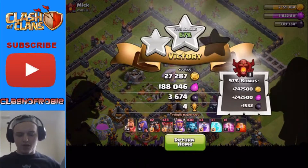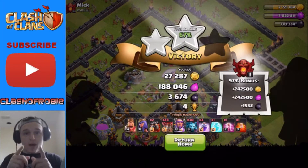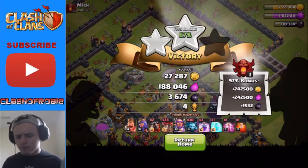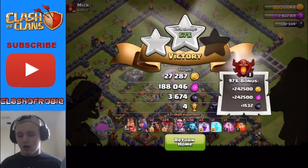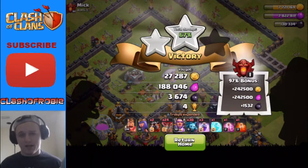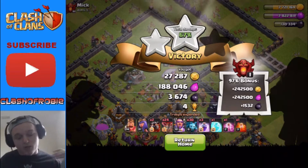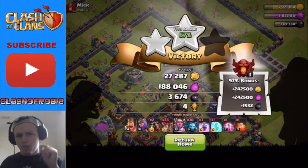67% and 3,000-plus dark elixir — not a bad result. Let's go ahead and find a couple more bases today, because I think we can get to that 150,000 dark elixir marker. We have 8,000 in our clan castle, so we just need two big dark elixir raids. I'm gonna search pretty heavy for those.